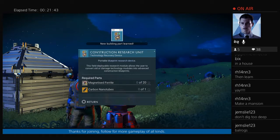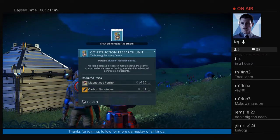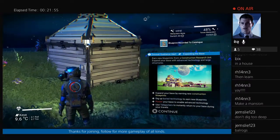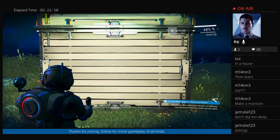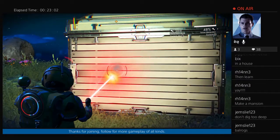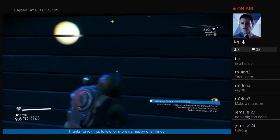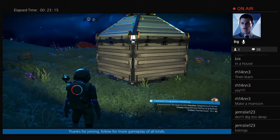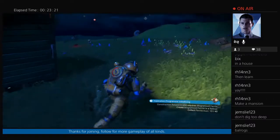New building parts. Field deployable research module allows the user to convert old or damaged technology modules into advanced construction blueprints. Excellent. I maybe should make a door first. I need to get rid of this wall. That's not working. That's also not working. So I've just made something that I can't get into. That's great. That's wonderful. Excellent. Ha ha ha! I didn't make a door! Dag nabbit.